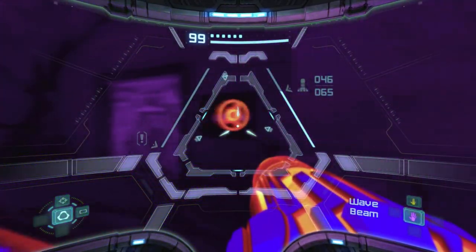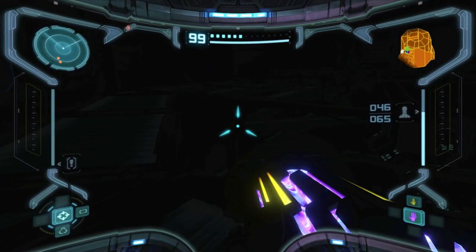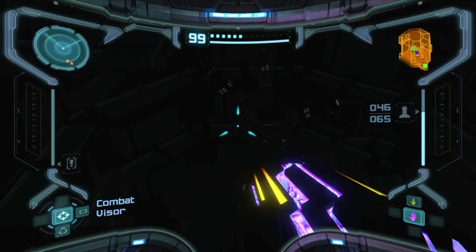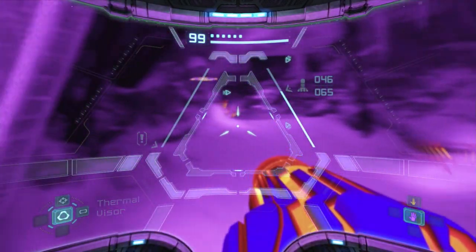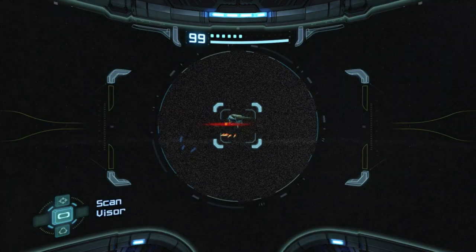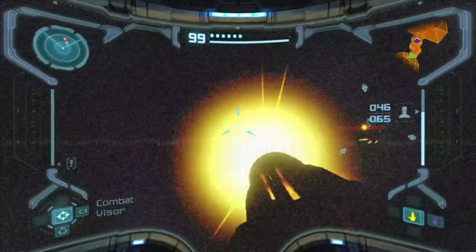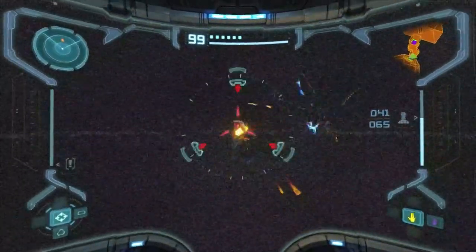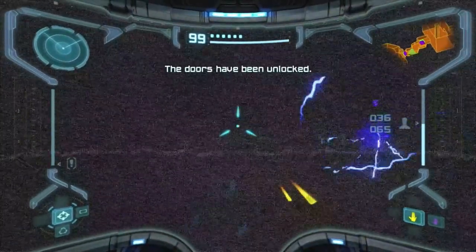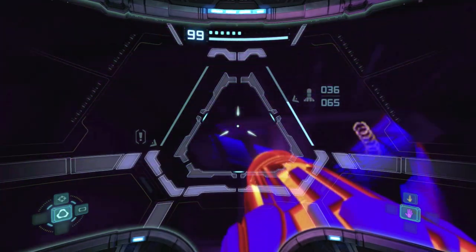Now what you want to do is — see these things? Only the thermal visor can see them, and they're the energy for the door. This is why you need a thermal visor — without it you wouldn't be able to see what's going on. I'm using super missiles on these drones too — one super missile will do it. Super missiles in this game require five regular missiles. I'm already down to 36 missiles so not a lot.